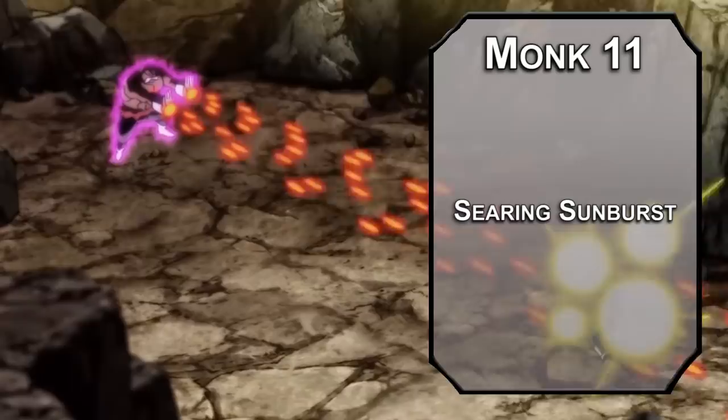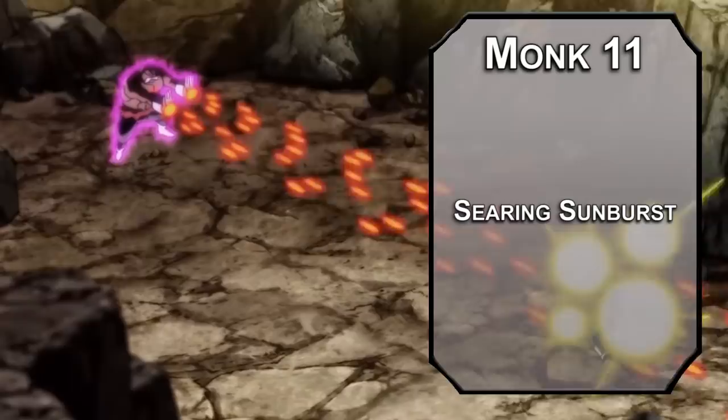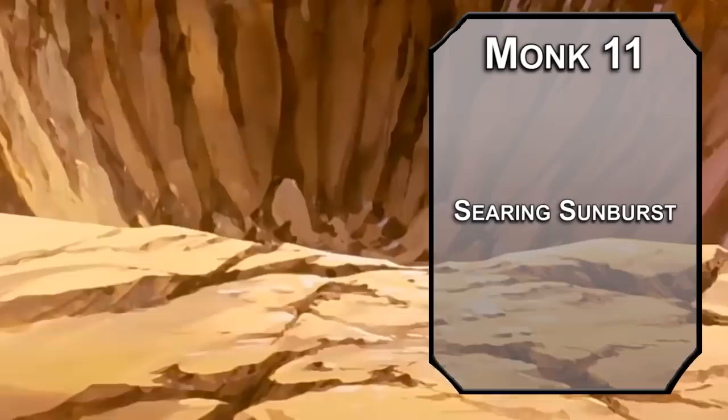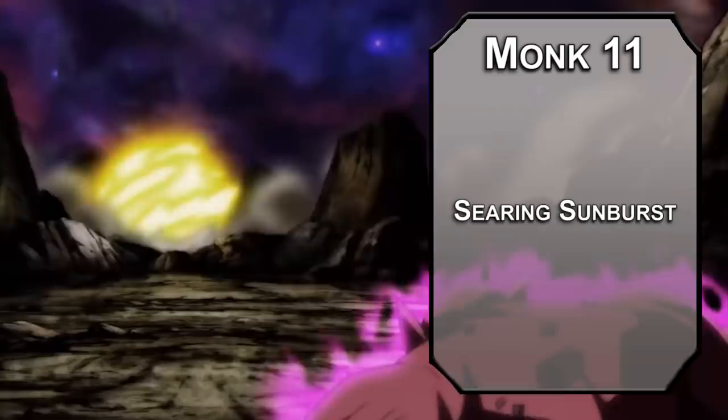11th level Sun Soul Monks get Searing Sun Burst — the Galick Gun with Extra Garlic. This lets you use your action to force a Constitution saving throw on creatures in a 20-foot radius sphere; failing it, they take 2d6 Radiant damage, and you can add 2d6 more with a ki point for a maximum of 8d6 with 3 ki points. That's basically Fireball with a save that can't be evaded and a better damage type. Your Monk die also bumps up to a d8.